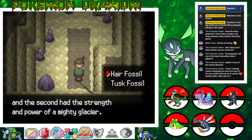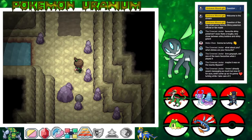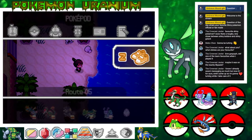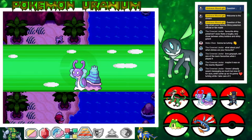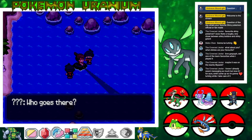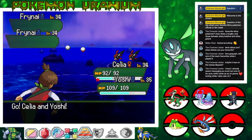Onix gains a level — very nice! Oh hello, Sableye. Bye Sableye — get wrecked. That's gonna do absolutely nothing to us. Knocking off our Black Belt is cool I guess. Get another Moxie boost. It's a Poison/Dark type — or wait, Poison/Ground? I can never remember that thing's typing. Got another Moxie boost and we beat the trainer — very nice! 'Fine, you can have one. These fossils are two of a kind of mammal Pokemon that lived 50,000 years ago.' We can take the Hair Fossil or the Tusk Fossil — I'm gonna take the Hair Fossil.